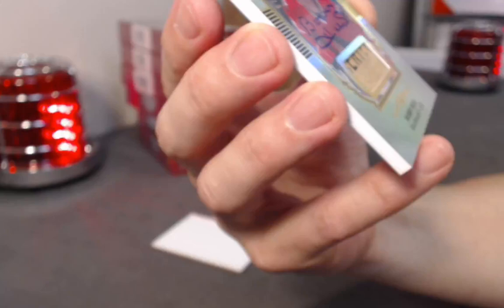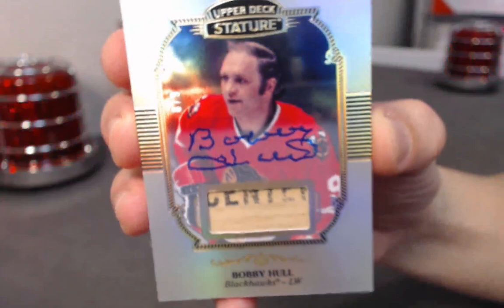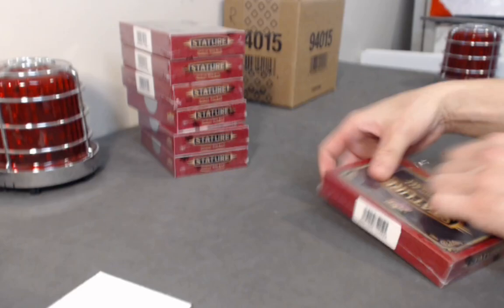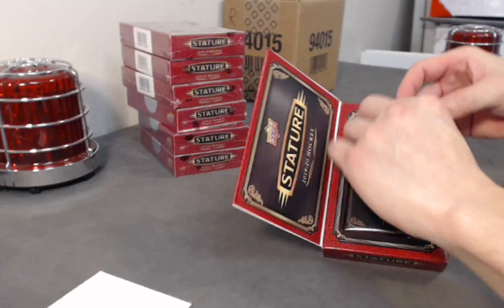Autograph with an old-school wooden stick — Chicago Blackhawks Hall of Famer Bobby Hull! He played center — Bobby Hull, 8 of 9. Unfortunately didn't hit his jersey number, off by one, but wow — congrats to the owner of the Bobby Hull spot! It might be the best card you can get for Bobby Hull other than the one-of-ones. That is a nice looking card.